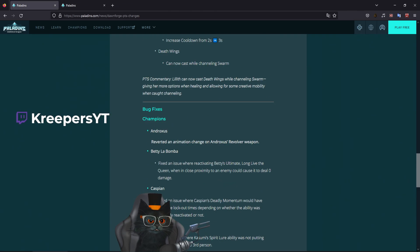Fixed an issue where reactivating Betty's ultimate 'Long Live the Queen' when in practice mode on an enemy could cause it to deal zero damage. I believe it is actually fixed — when you would ult with Betty and go right in front of them and do no damage, well now it properly works. PTS has brought this fix with it, and that's awesome.